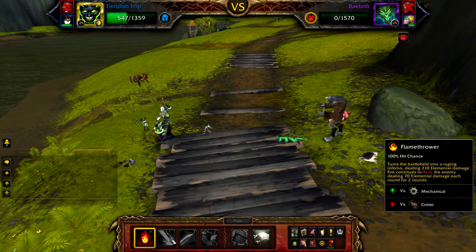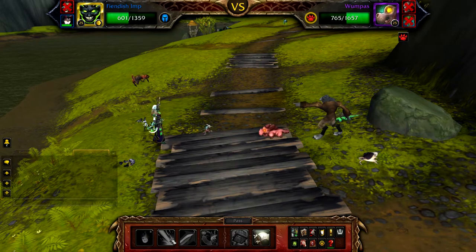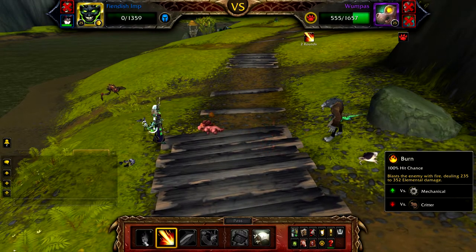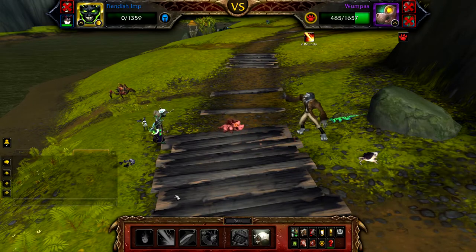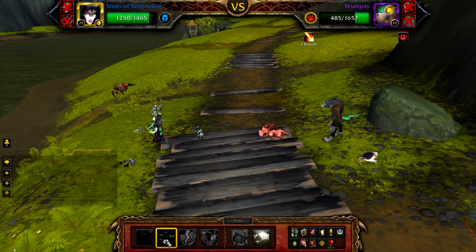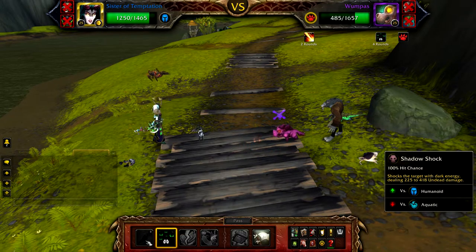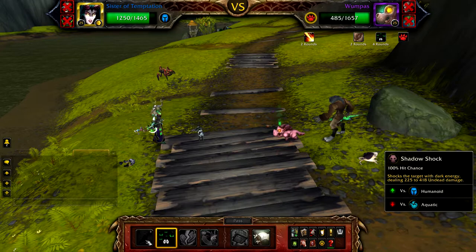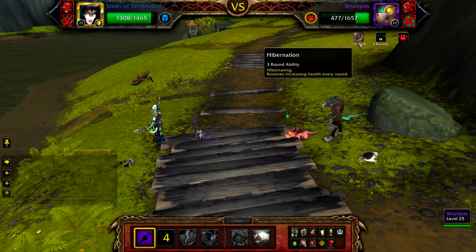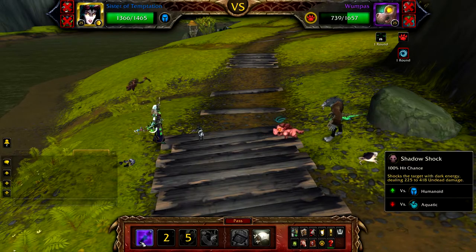Once Bailoff is defeated, Whumpus will re-enter the battle. Cast Flamethrower followed by Burn until your Fiendish Imp is defeated. If your Fiendish Imp is defeated, your Sister of Temptation will re-enter the battle. Cast Curse of Doom. If Whumpus uses Hibernation, cast Shadow Shock and save Love Stroke for after Whumpus's Hibernation has finished. Once Hibernation has finished, cast Love Stroke and then continue to use Shadow Shock.